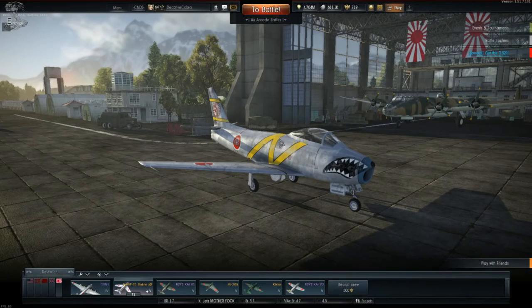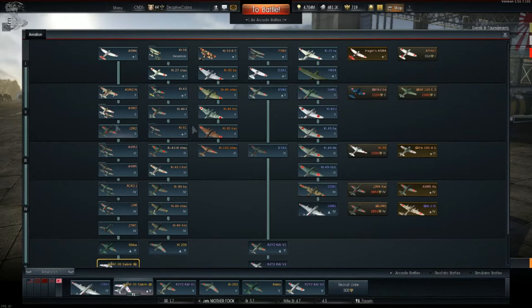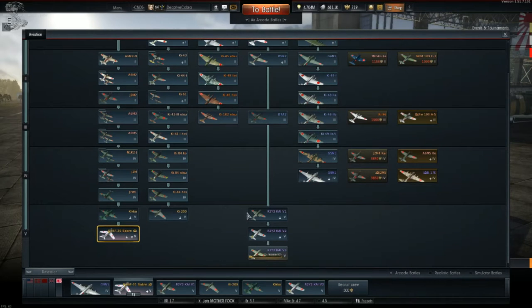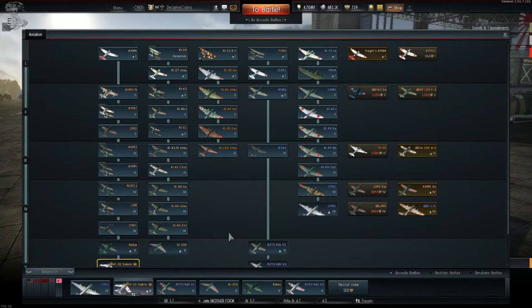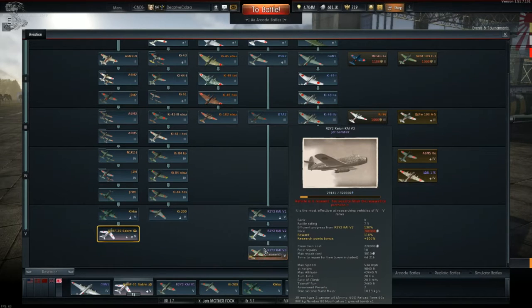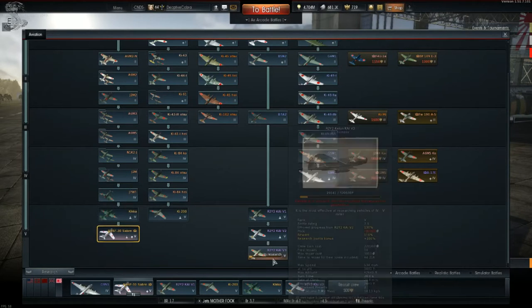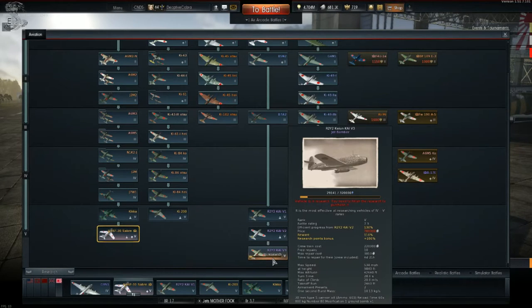Now normally reviews start from the lower tiers and work their way up, but I'm going to start doing reviews from the higher tiers and working my way down. Why? Simply put, if you are new to the game — and hello, new player — you really don't want to wade through countless planes just to get to a plane that you're going to hate or like. So plain and simple, this is why I'm starting with the Japanese.